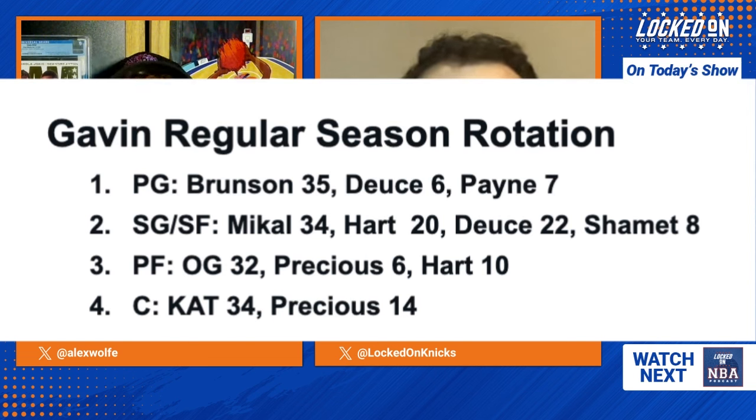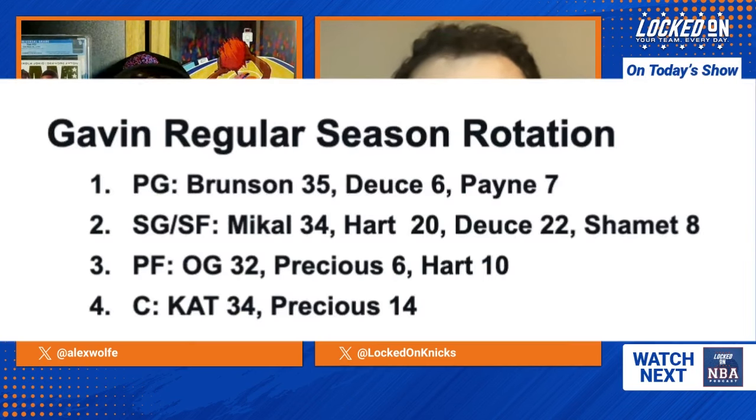As often as they can, the Knicks will try to put OG on a non-shooter and let him roam. If teams try to spam the one-five pick-and-roll against Brunson and CAT, they'll try to have OG slide over and help while still recovering to the corner. Gavin also has Precious getting six minutes at the four and Hart split between three and four getting 30 total minutes. Bridges is slotted as a two-three — it's hard to really separate those. Deuce McBride gets 22 minutes at the two guard; the Knicks don't really consider him a point guard.